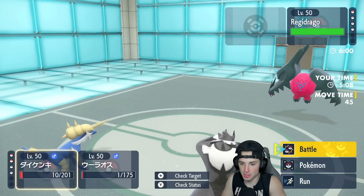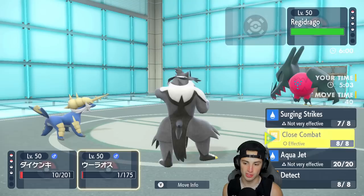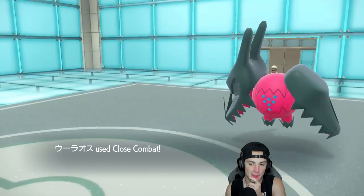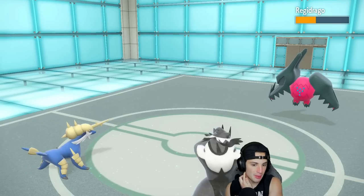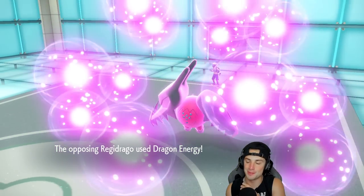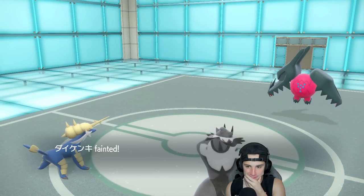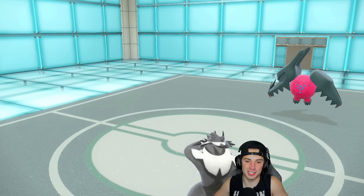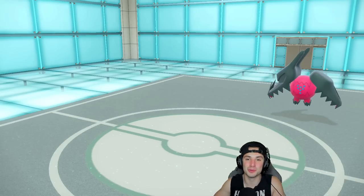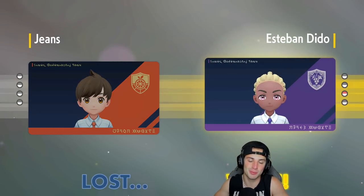Close Combat comes out — and Regidrago goes for Dragon Energy — that's game. That hurts a little bit. It was really a one-turn match — Samurott did really well, but we lost one turn to sleep which changed the outcome. Still a very solid matchup from our opponent. Let's hop into match two and look to pull off the pledge and grab our first win.